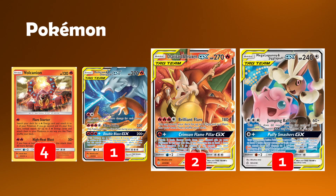Volcanion also offers High Heat Blast, which does 10 plus 60 more damage if you have four energy total in play. Flare Starter can help out in certain situations, and even that regular 50 base can help you knock out things like Jirachi. So it's a reasonable attacker for sure when you need it to be.